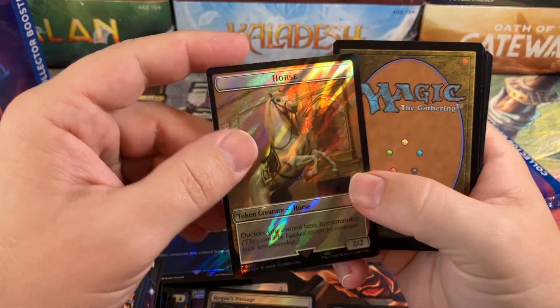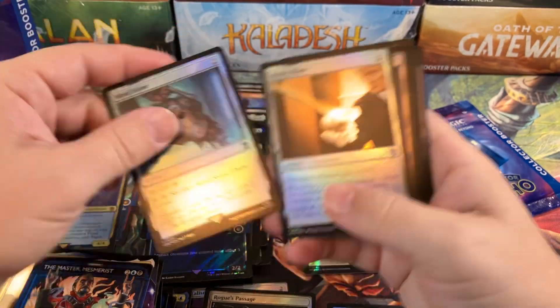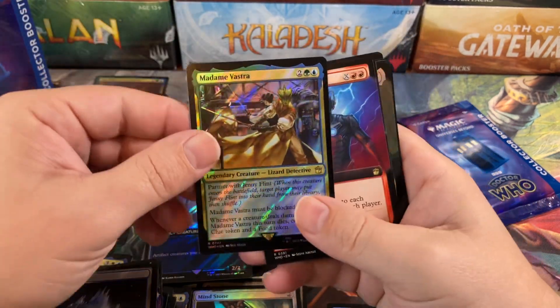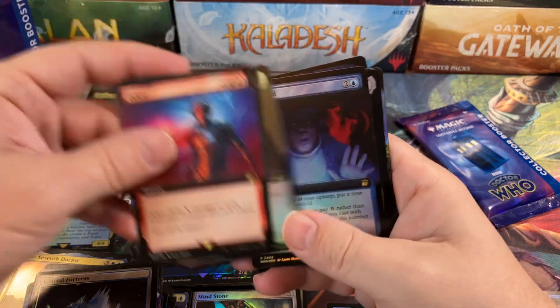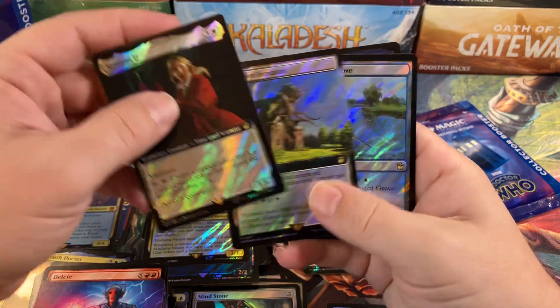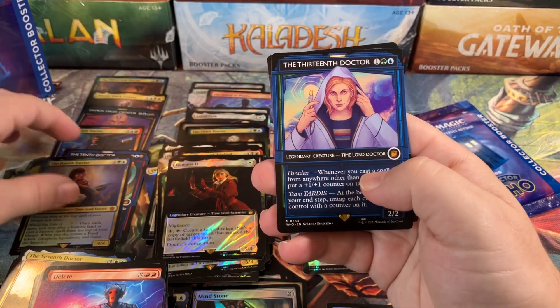Tomorrow that'll change. Two more packs, two more chances for immortality. Clue, Horse Token, Surge Wall. Fourth Doctor, Mind Stone, Keros Blade, Keros Blade, Glacial Fortress, Madam Master in the Surge, Dalek Farmland, Barber, Foretold, Romana in the Surge, Overgrown Farmland, Warla Grove.